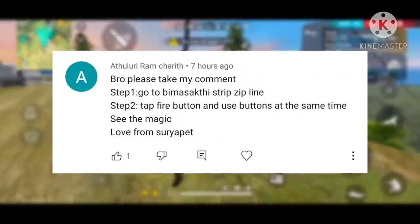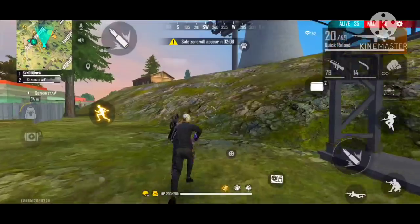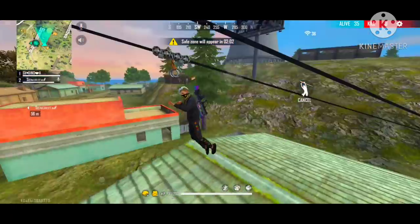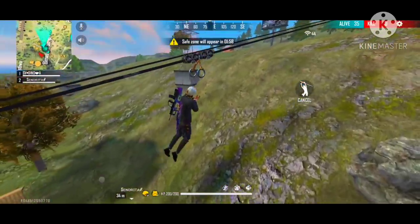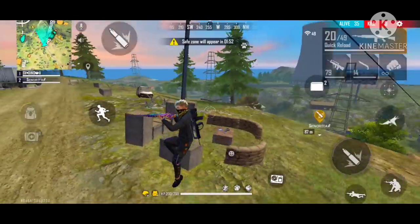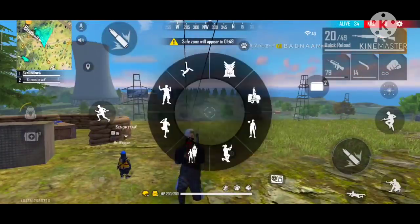Use the zipline, then press the use button and fire button at the same time — okay, press fire button and use button, click same time. The gun is on the back at the same time as this move.